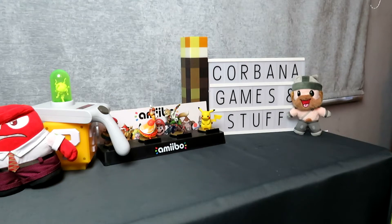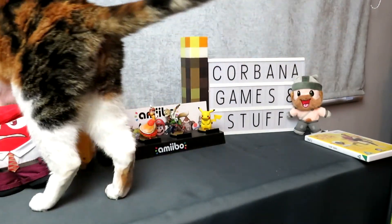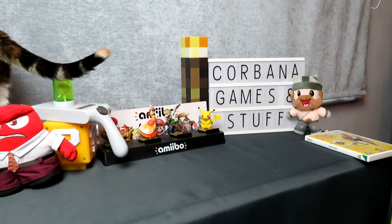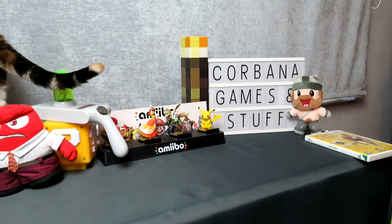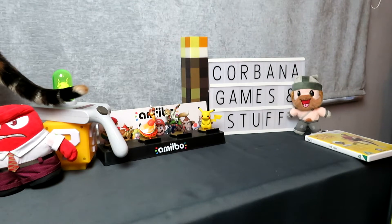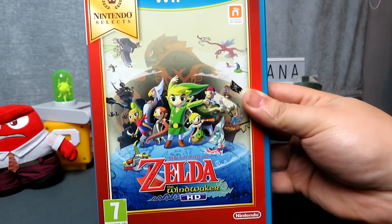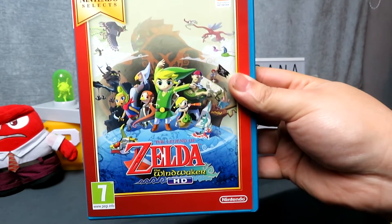For the Wii I've got Your Shape, which is a Ubisoft camera game. It's unique in that a lot of Wii and Switch fitness games use Joy-Cons or Wiimotes to monitor movement, whereas this uses a camera. It didn't come with the camera unfortunately, but the box set with the camera is only £1.50 at CEX so I'll probably pick that up. I also used my voucher for The Legend of Zelda: The Wind Waker HD - I absolutely loved the original release but never played the HD version because I didn't have a Wii U. Now I have one but very few games for it, so this is a great addition.